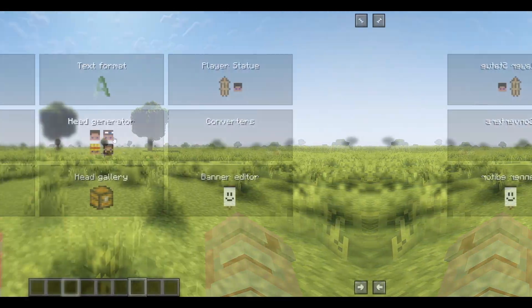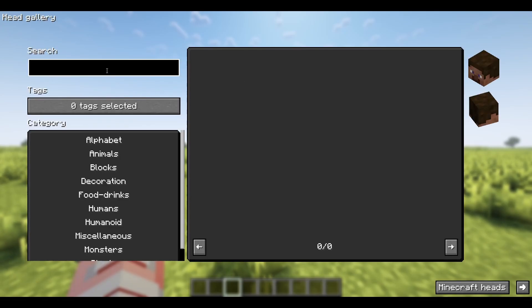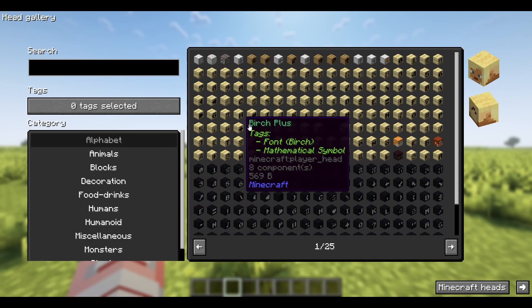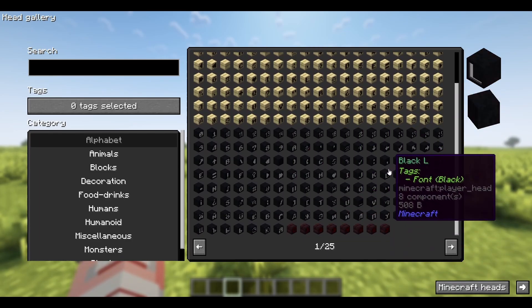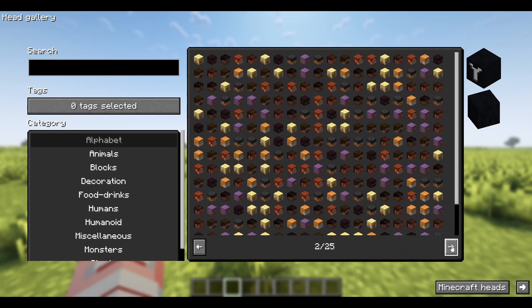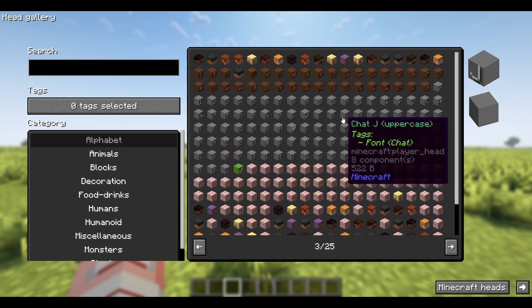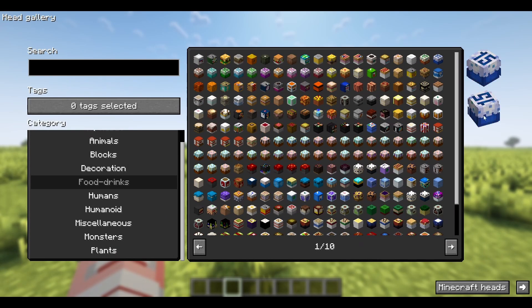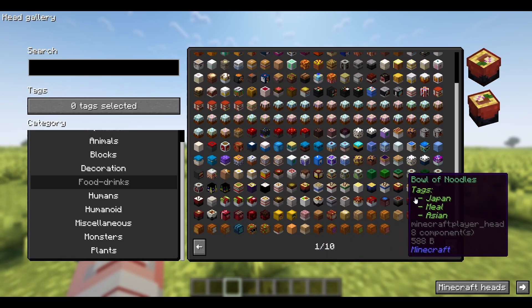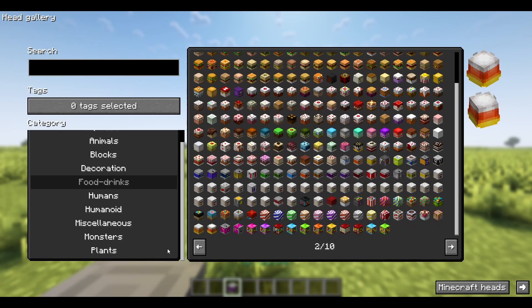Let's go to head gallery. If you're familiar with skulls and just heads in general, this is an amazing tool. I believe it uses the Minecraft Heads website to give you this amazing database of heads, which is really neat to have client-side. If you need letters, animals, blocks, food and drinks — this is brilliant for builders and roleplay. There are thousands of options to choose from. Let's get this can — I got it literally instantly.